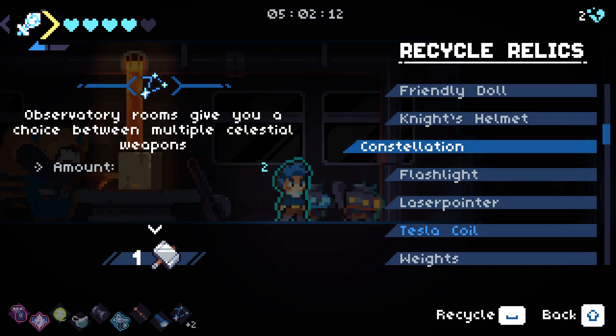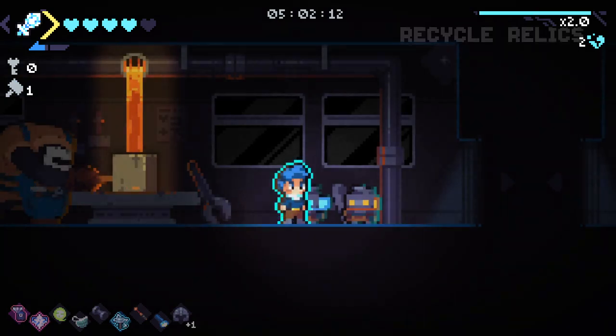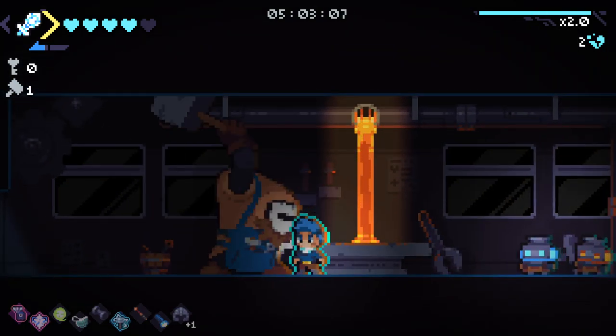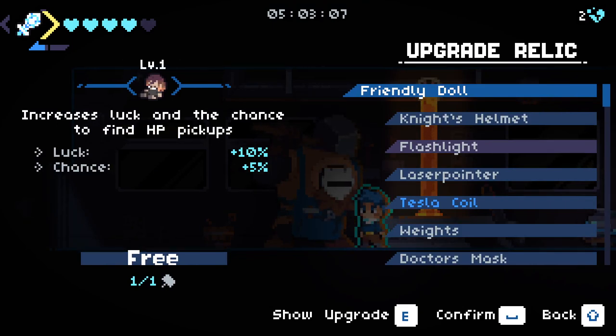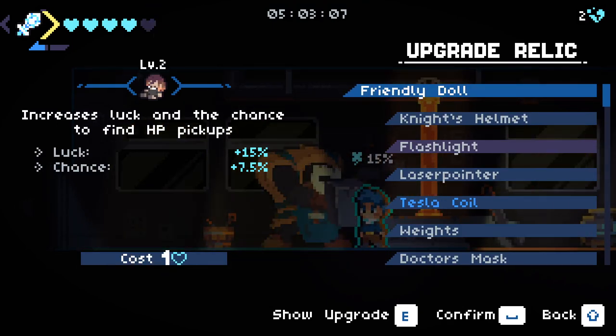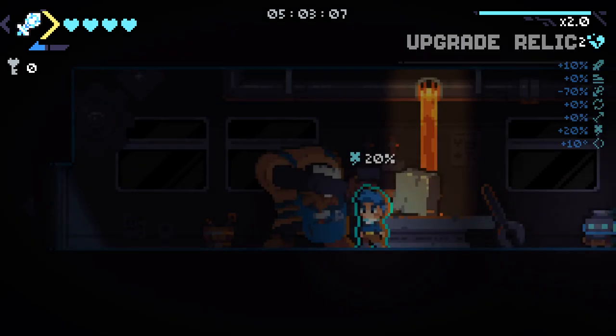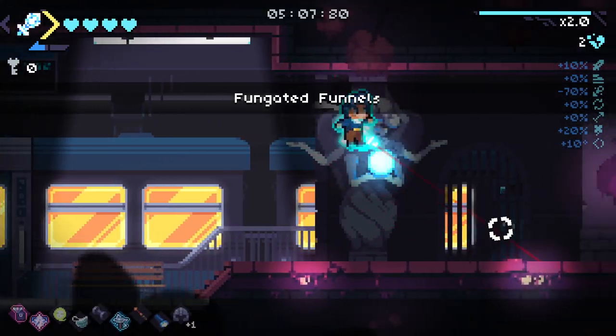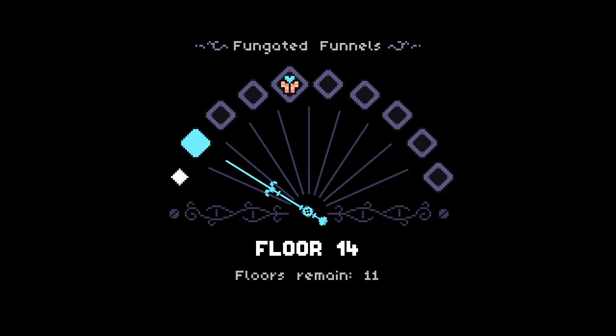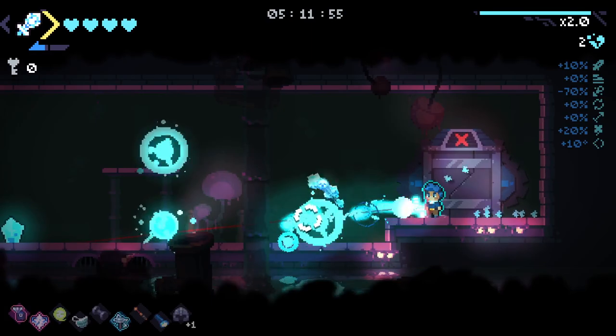Now we've already got our Celestial Weapon, I'm going to trash Constellation. I know it seems a little early to trash something like that, but I'm going to go Friendly Doll - extra chance for HP drops just sounds too good to pass up. We're going to this floor now. The fungal floor's not too hard, definitely not as hard as the B floor, so we shouldn't have too big of an issue.